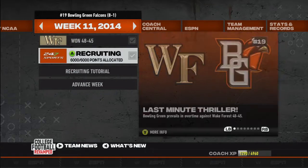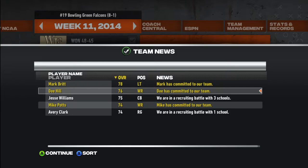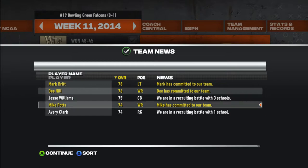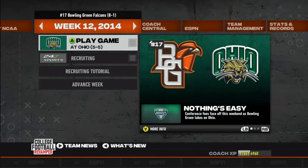I, the HC, have an upgrade and we are going to decide where we want to put that — maybe we should put that on visits since we got visits coming up. I feel like that's where we should go, we should max that out. But we will advance to the next week and see what we got as far as recruiting. After that overtime thriller, we got Mark Britt, the 78 overall left tackle, coming into the team. We got D Hill, the 76 overall wide receiver, coming into the team. We got a 75 overall cornerback Jesse Williams — we are in a recruiting battle with three other schools. We got Mike Potts, the 74 overall wide receiver, coming into the team.